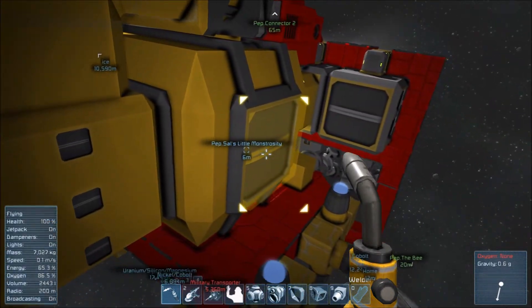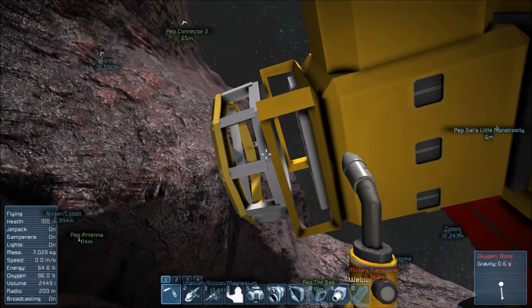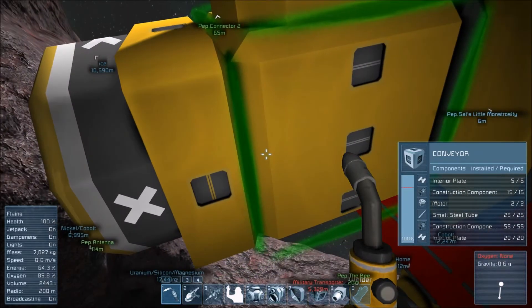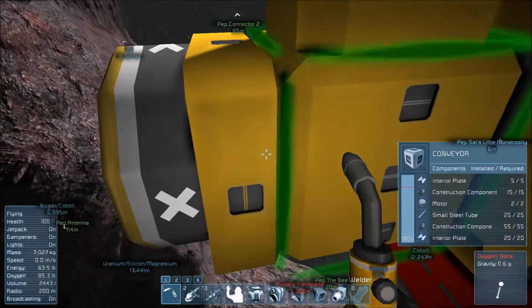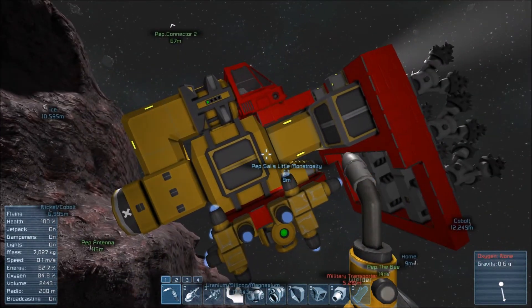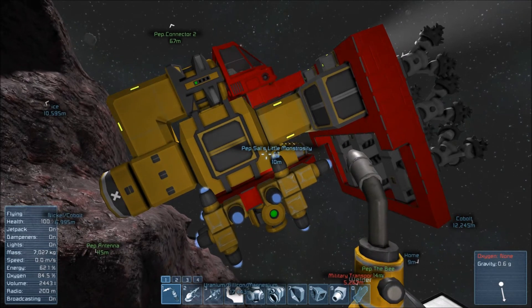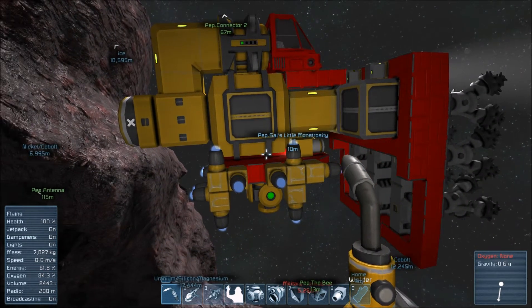In my single player world, the construction components were hideously long to manufacture — I have a dedicated assembler just churning them out. On this world, they're not here. Alright, that's connected again — I just need to work out where my reactor's really going to go. It looks worse than ever. I promised my viewers this was temporary and all I'm doing is bolting more stuff onto it.